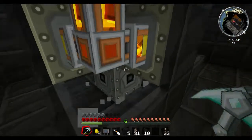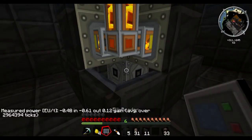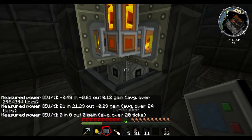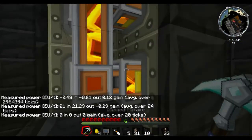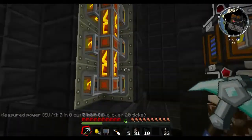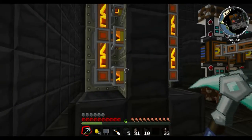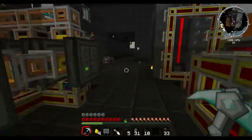Hey guys, this is Diluminatus. Today we're just going to have a quick little video. This MFSU seems to be doing okay. This power generation — I mean, we're getting apparently too much lava, which is something I think I can deal with.